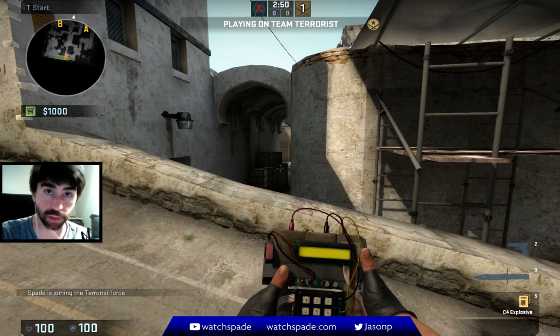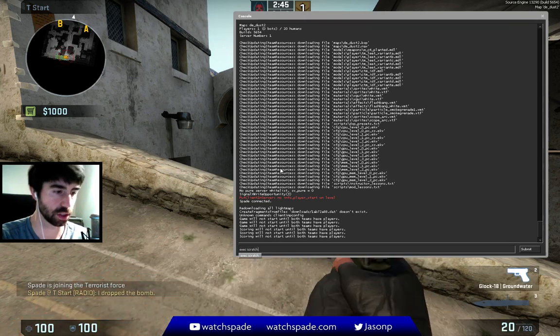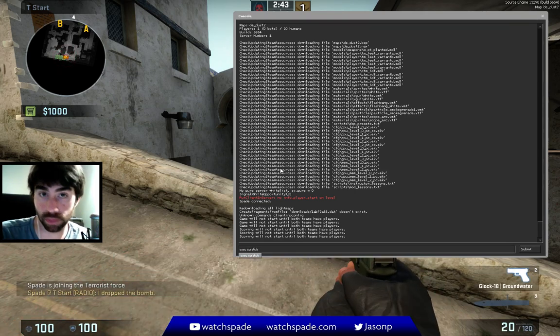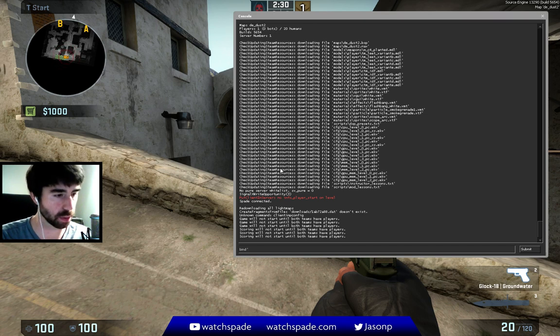So right now, if you log into the game and you've got the file placed in the right place, you can just type in 'exec scratch' and that'll run the script and everything will work fine. However, probably the better thing to do is bind the key. So we do that as 'bind', then hit the key — I'm just going to use apostrophe — and then in quotes put what you're binding the key to do. So when I hit apostrophe, the console is going to type whatever I put in quotes, which is 'exec scratch'.